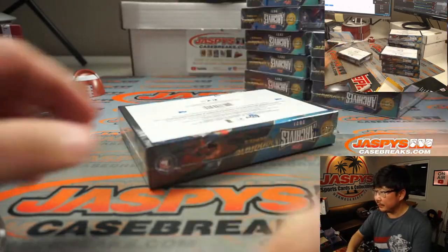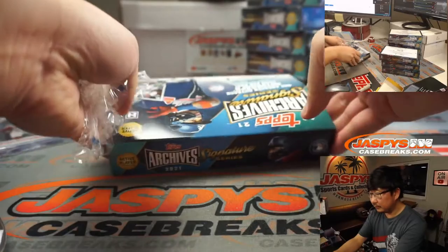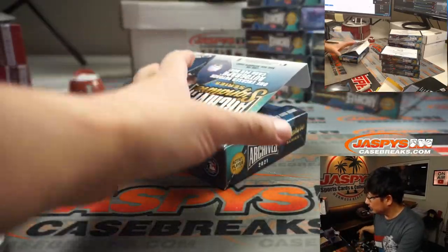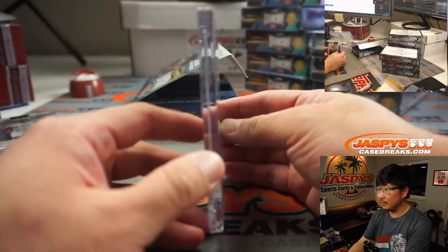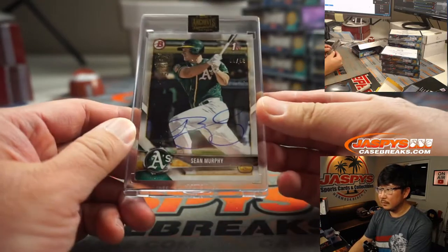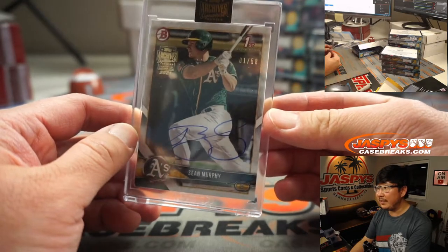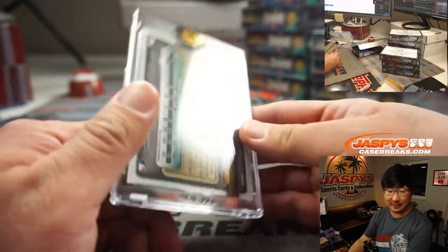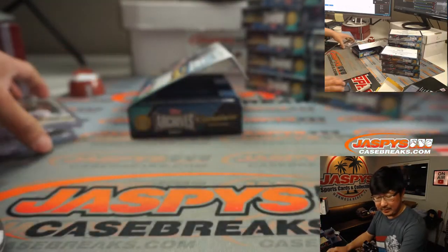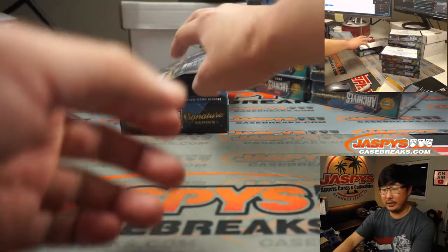Next box. Sean Murphy, 1 out of 58. The numbering is kind of random on these, but there's Sean Murphy. Sean Murphy will go to Zach Gwinn. Tried to trade, couldn't trade — mojo.